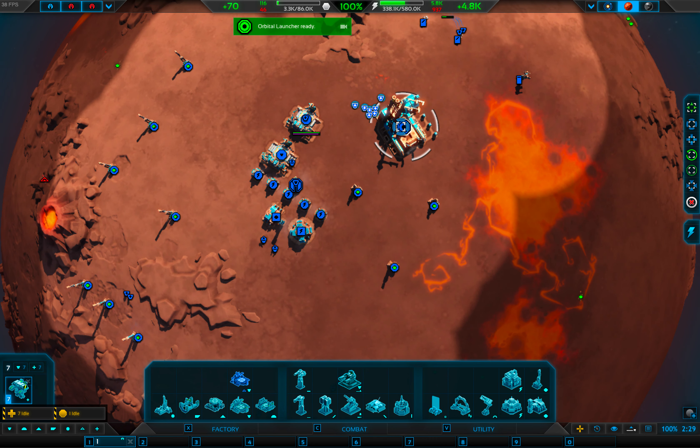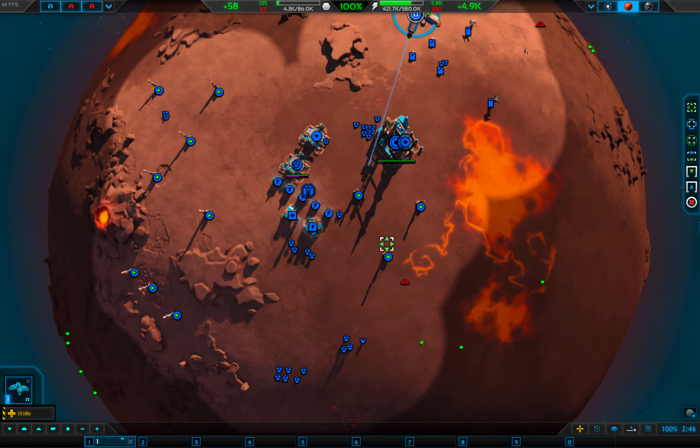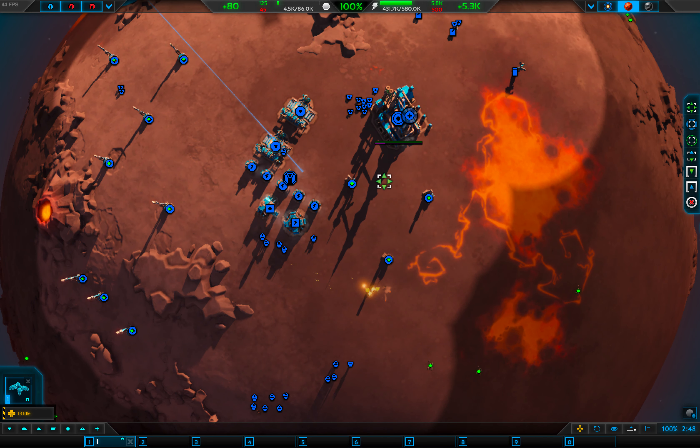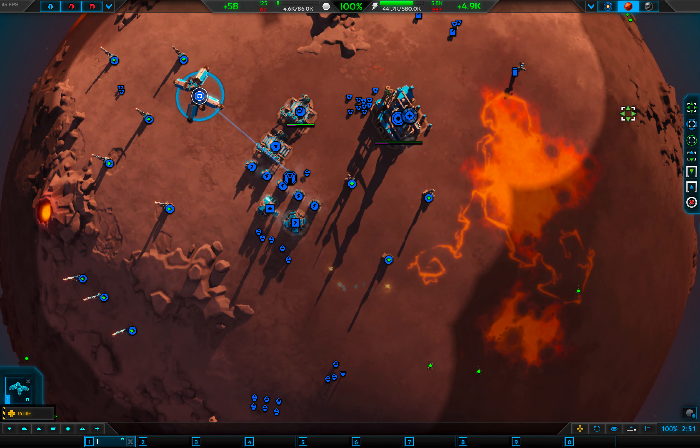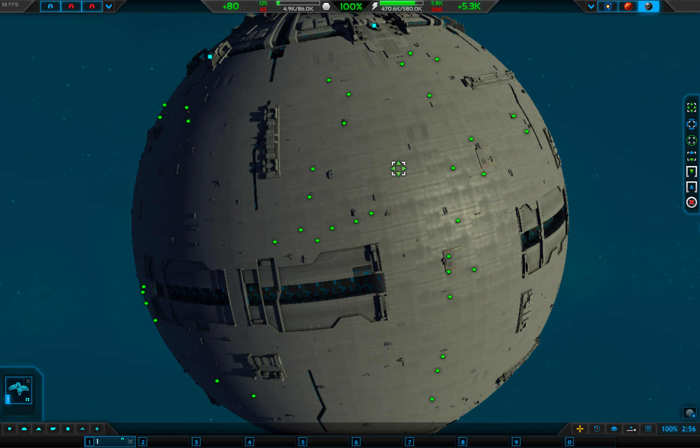Get me this. Right, let's get an orbital lander and I'm going to take some fabricators — I've got them anyway, so I might as well take the commander with me. Commander, come over here. I would like to come here.